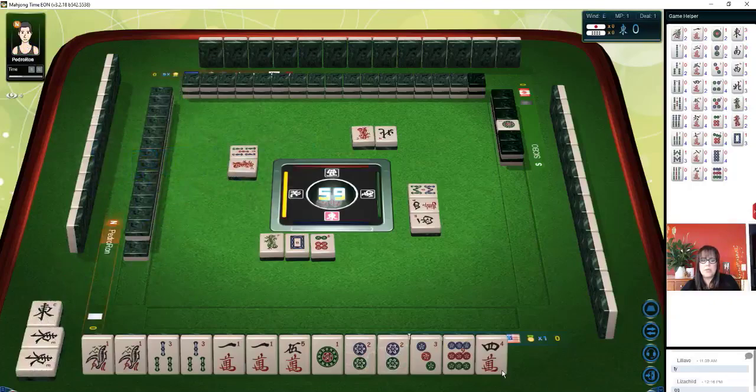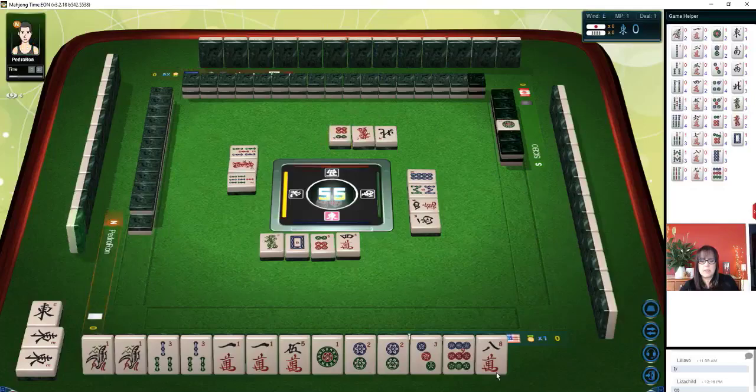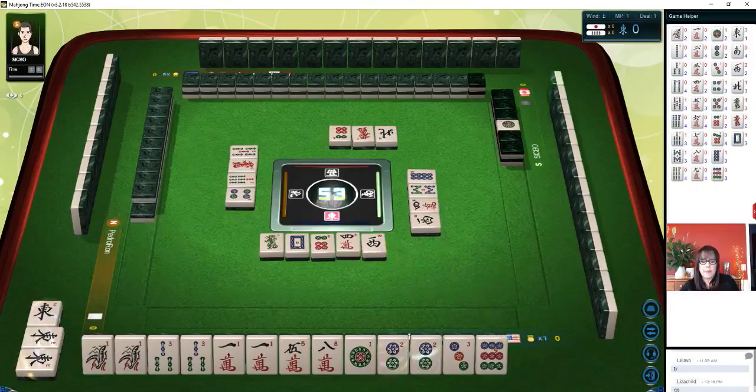We got a Pung of East — that's the wind of the round. Let's get rid of the four characters. We need another pair in here. We have four pairs. We still need a pair. Six dots. Four dots — we're not going to Chi. It's a Chi and Riichi — let's win. We need to Pung. These pairs hopefully will be Pungs.